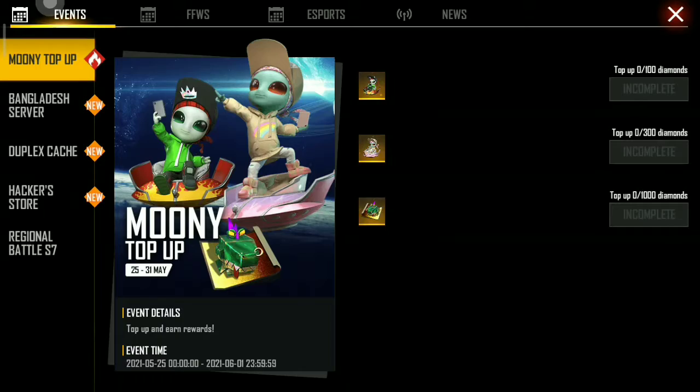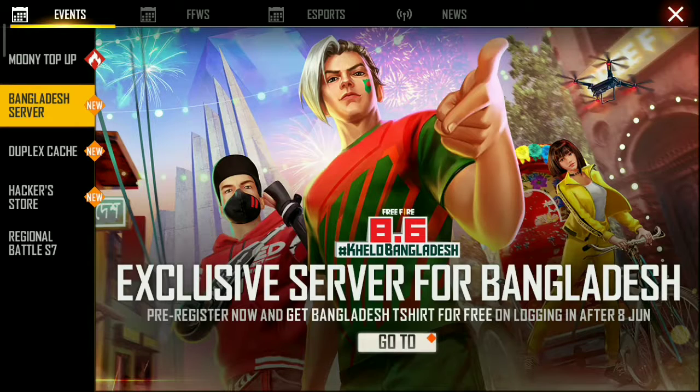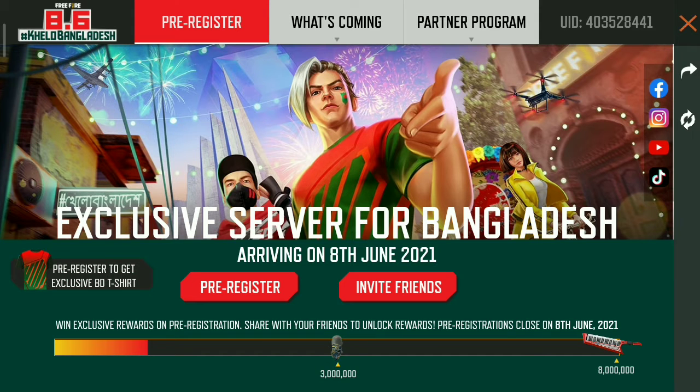So you can add the event to the event. You can add the server. Click go to, you can add the load. You can add the key to pre-register. You can add the pre-register. If you can add the map, you can add the server to the user.